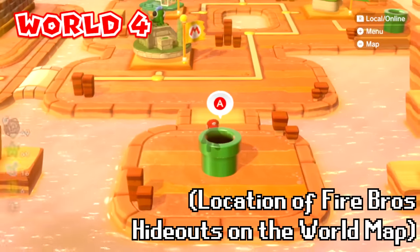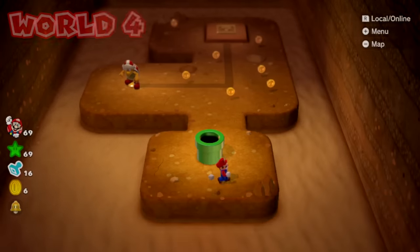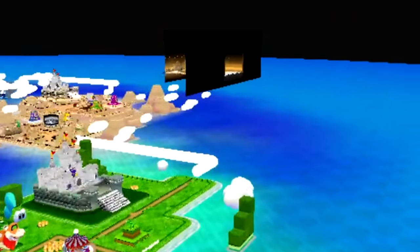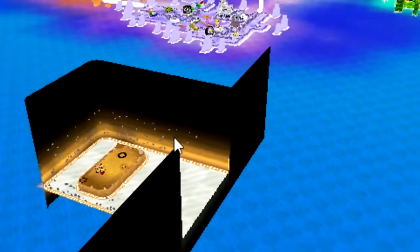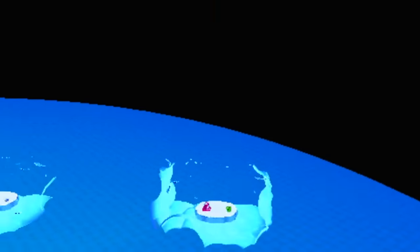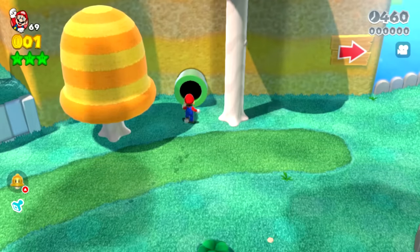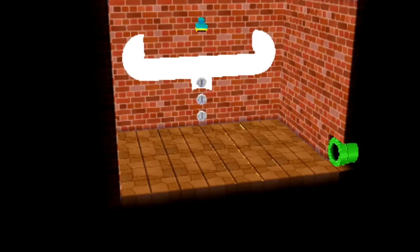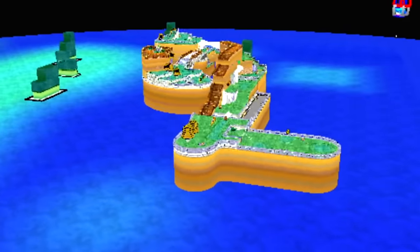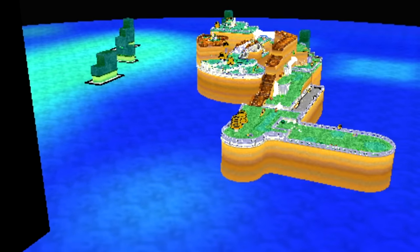Something interesting that you don't get to see in regular gameplay is where the Fire Bros hideout levels and other hidden parts of the world map are stored. They're normally put just a bit to the side of the world map where you can't see them. A lot of the time when you take a pipe to a toad house or a Fire Bros hideout, you're being teleported across the world map to one of these areas. Bonus rooms like the stamp room in Super Bell Hill are also stored to the side of the level — you can see right here where it's kept to the left.